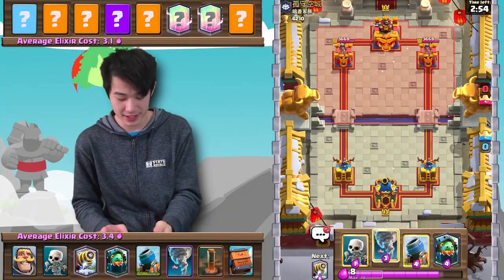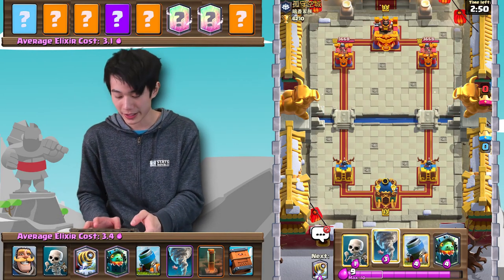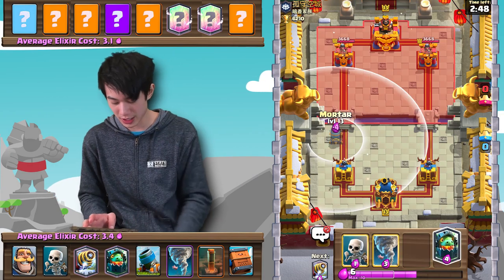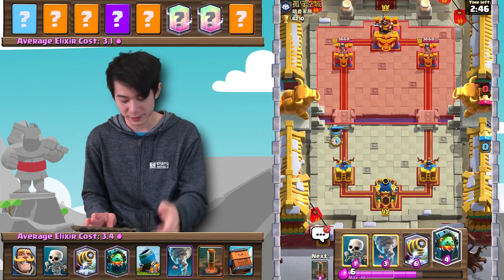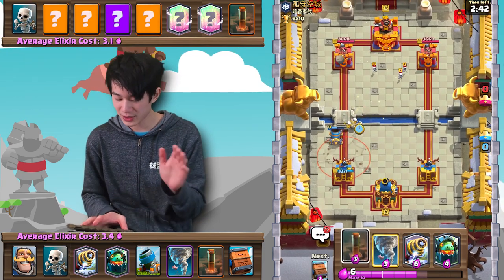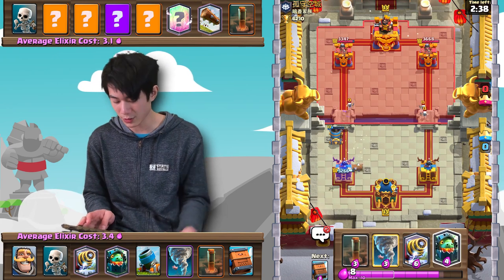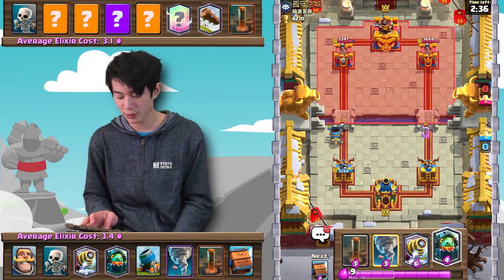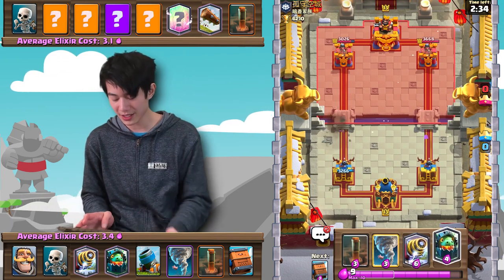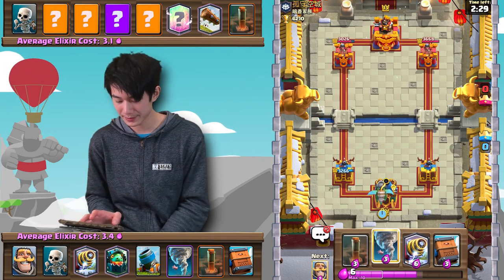Alright, next up against this guy, again from a Chinese clan. Best of luck. Starting off I feel very, very comfortable — Mortar first play here. Let's go ahead to Skeletons just in case he's running the Firecracker variation. Looks like he probably is, but he won't play a Firecracker here. Mortar luckily will get two hits. We might be against the cheap Mortar Cycle deck here. Let's actually go in with Inferno Dragon in the back.